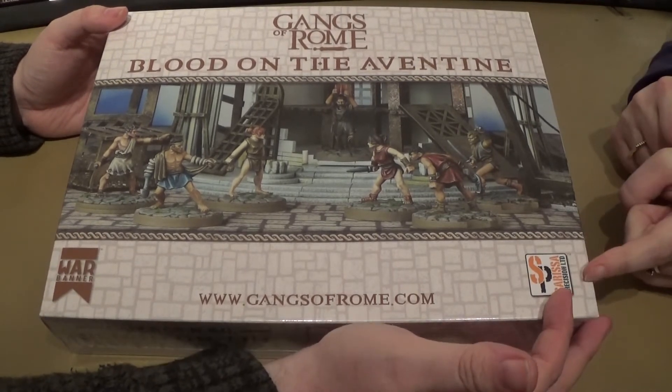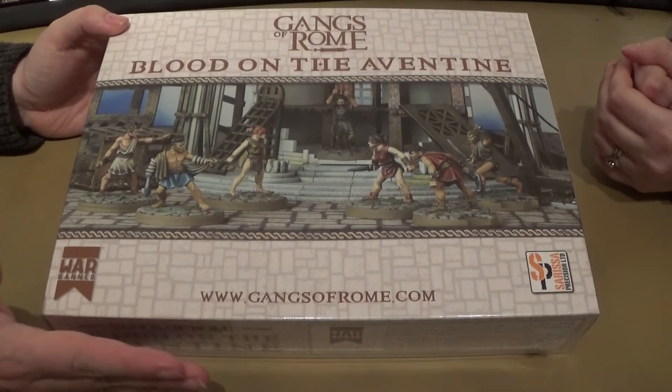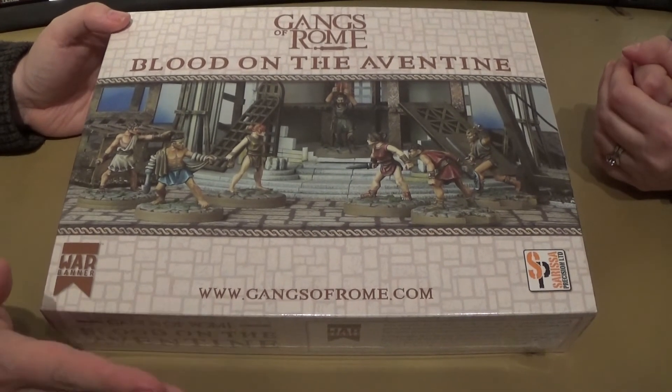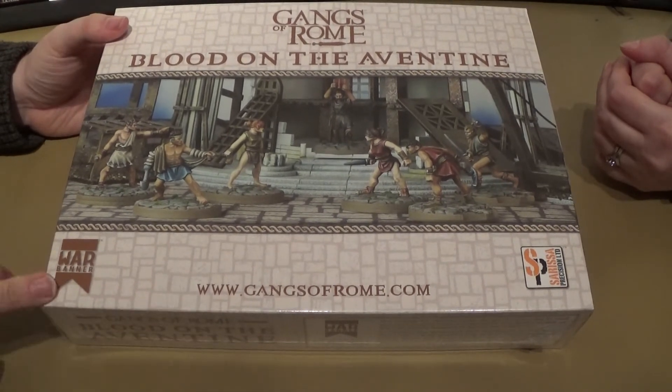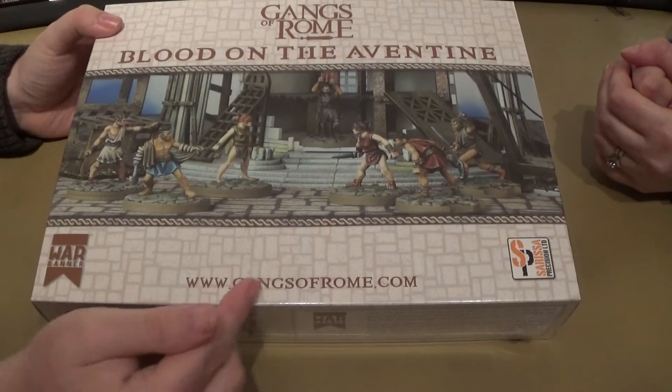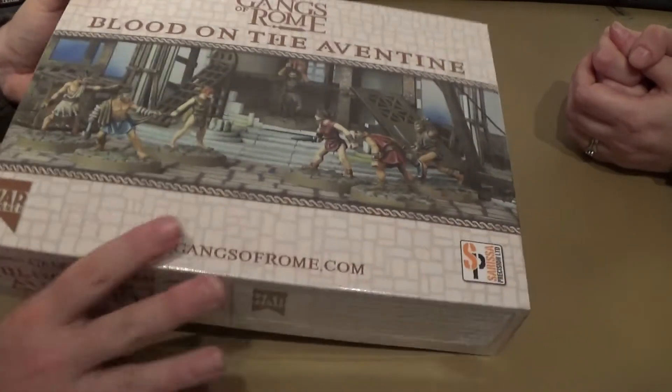As you can see from the symbol here, we've got Ceryssa Precision on here as well — that's a company that does terrain. There is some terrain in here, and we've seen this terrain in the demo. It's excellent, it's awesome actually. And we've had Ceryssa stuff before. The company that's made the game is Warbanner. You can go to Gangs of Rome if you want to look at this.